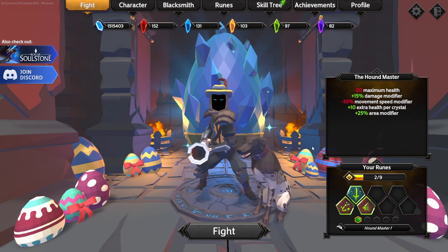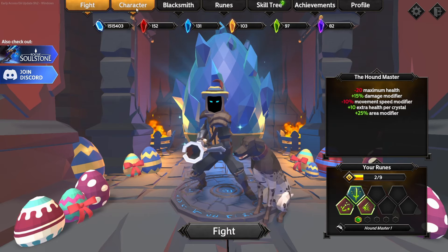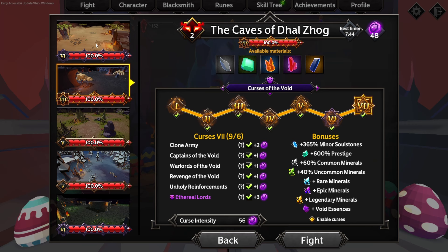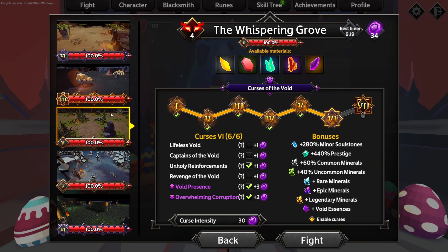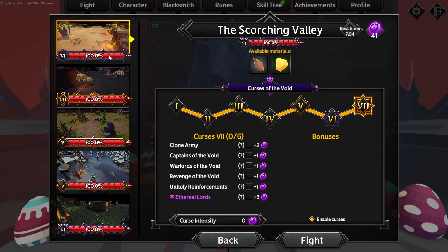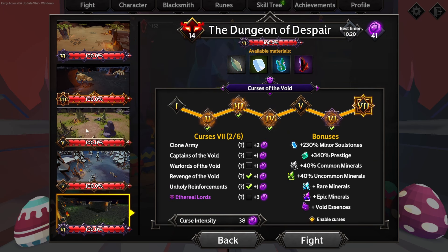Whether you're trying to speed run it or you're inexperienced and don't have a lot unlocked, that's okay — we'll go through that. If you're already doing Curse 6 on the Whispering Grove, you should have finished Curse 7 on both of those first, or at least done Curse 5 on absolutely everything before moving on. It's a lot harder now because they added danger levels — the Frozen Wastelands and Dungeons of Despair increase in difficulty depending on which map you choose. If you're struggling, start with Scorching Valley, get up to at least Curse 6 there to unlock runes, then do Caves of Dal Zag, then the Whispering Grove. It also gives you a lot of XP and prestige.